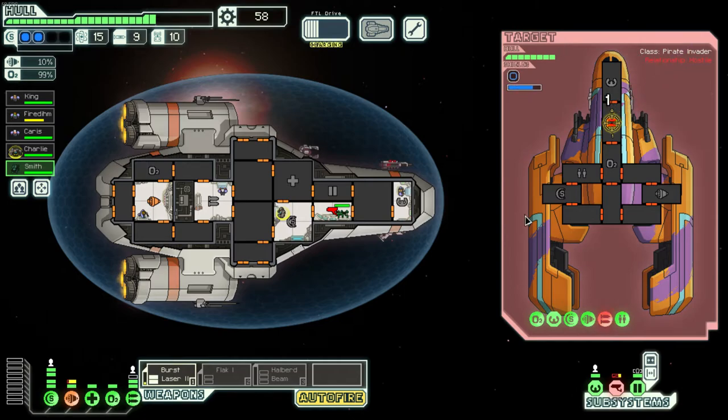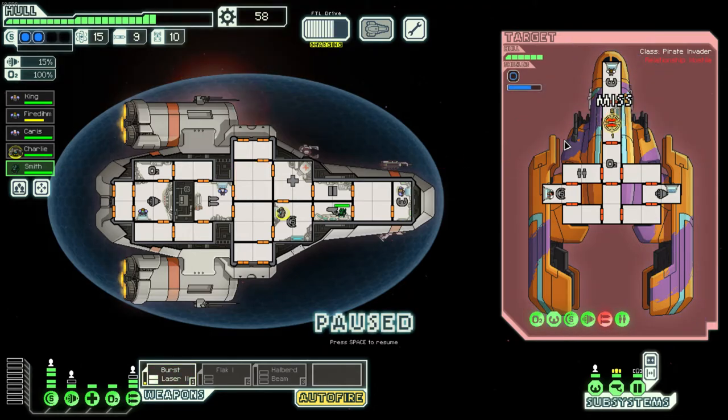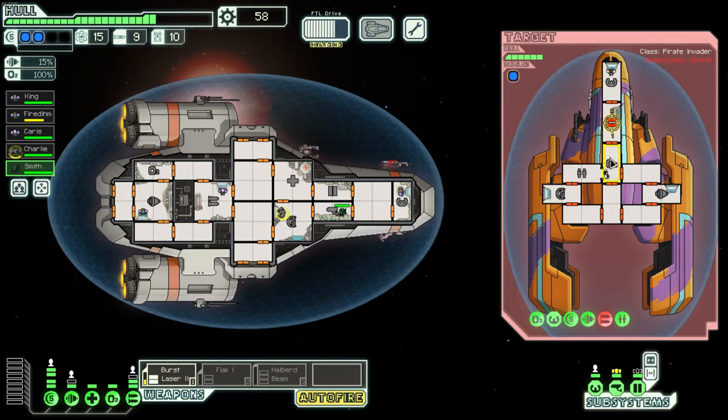We'll keep hammering their weapons — as long as we keep this missile launcher down we should be okay. The Zoltan will give you one bar of power if they're in a room, which is really helpful. I'd say they're one of the best races in the game. With Smith manning sensors, we can see inside the enemy ship and see where their crew is.